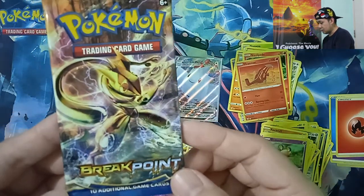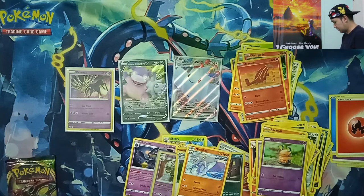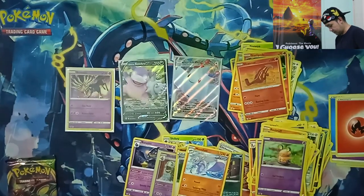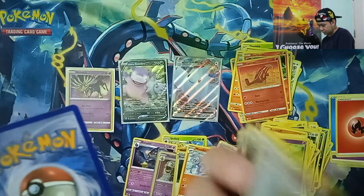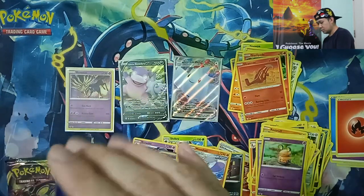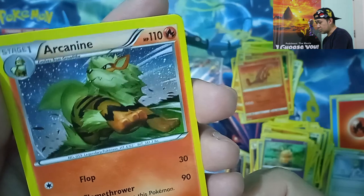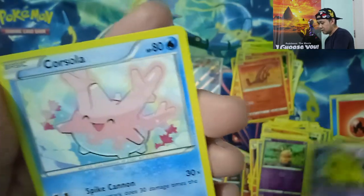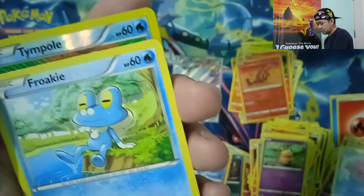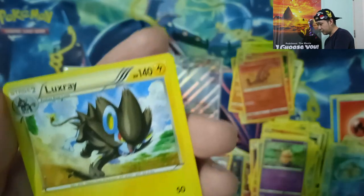Next pack — Breakpoint, XY Breakpoint pack. Code card, 1, 2, 3. Let's open it. We have Misty's Determination, Arcanine — nice artwork, Aromantise, Surskit, Petilil, Drowzee, Corsola — nice artwork, Crokey, Tympole, Reverse Holographic Alux Ray — Regular Rare.